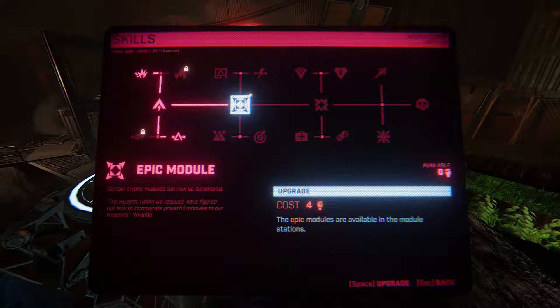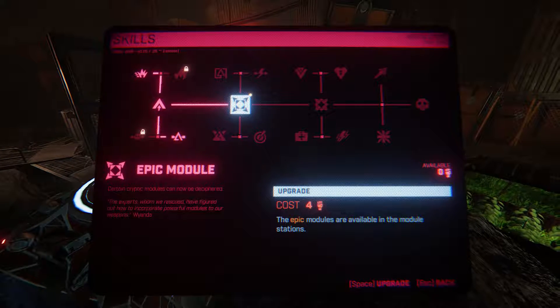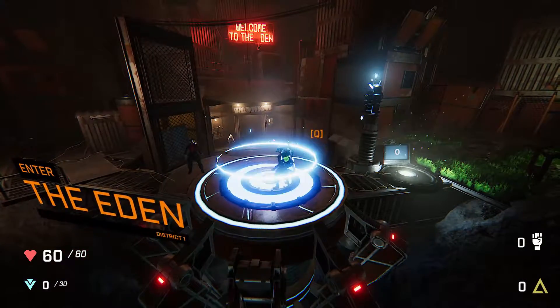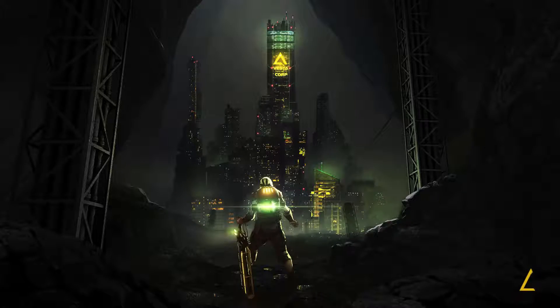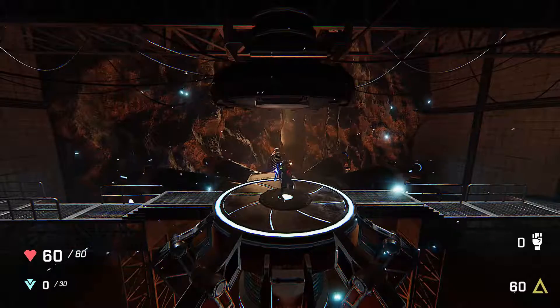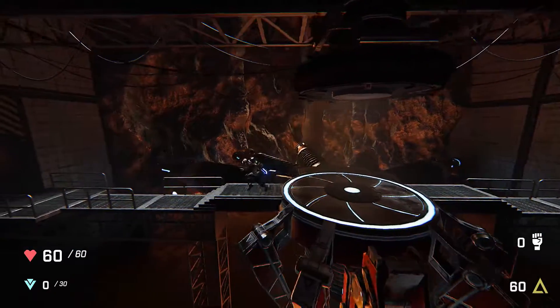We need to save four more people to get two epic modules. That'll be nice once we get to that, but for now we're all upgraded. We're going to go right back into Eden District 1 and try and get back to the Guardian. We're so close — we beat the Guardian, we just died right after, so it's doable. I think we can manage.